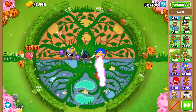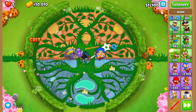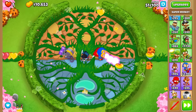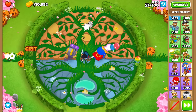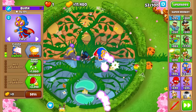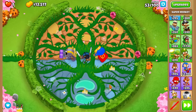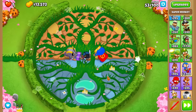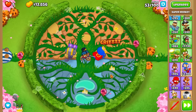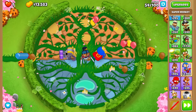Do we have Camo Lead popping power right now? We do not. We could get a Technological Terror or hope that Sauda reaches level 10 — both of those can pop Camo Lead. I'm trying to decide if the Tech Terror is going to be enough camo detection combined with a couple of super monkeys up to maybe Dark Knights or even a Dark Champion over in the corner. Maybe I can even get this guy up to a Dark Champion. For now, because I'm popping bloons so easily, I think we're best off just waiting and seeing if we can afford a Tech Terror in time.